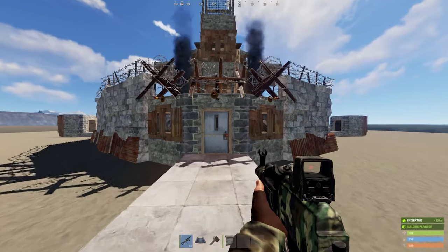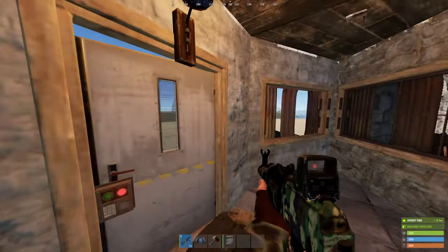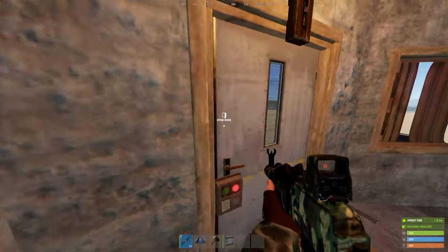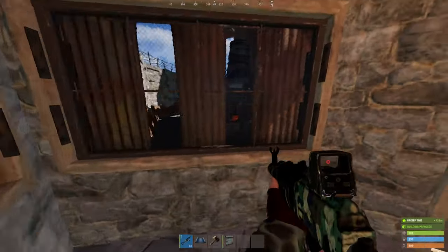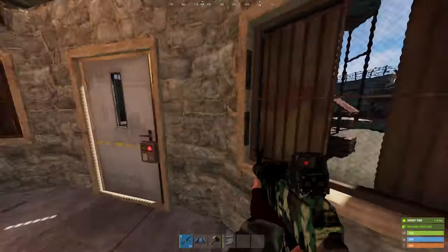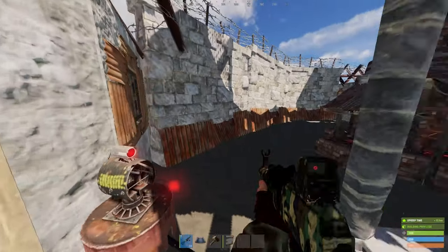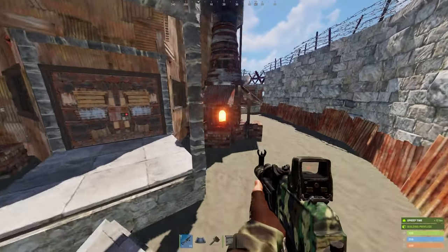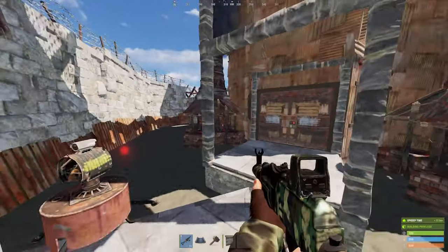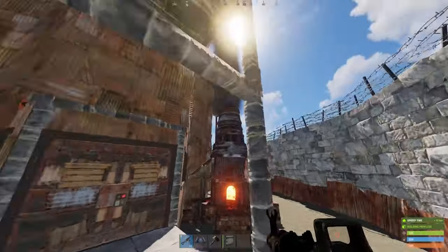Let's take a tour of the base. First, we're greeted by one of our gatehouses. With embrasures on both sides and an industrial door in the center, we get almost 360-degree vision coverage both outside and inside the compound. This will assist against door campers in fighting against online raiders. Heading inside the compound, we have four cleanly placed auto turrets that give 100% coverage of the area. Only two are necessary to cover the majority, so having four makes it that much harder for raiders to break through.